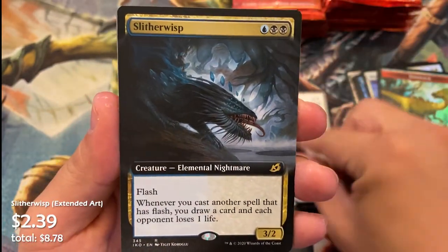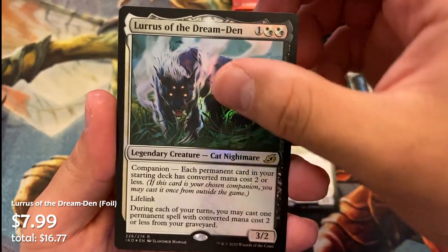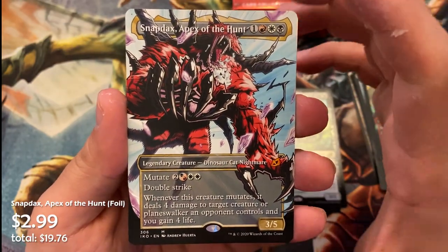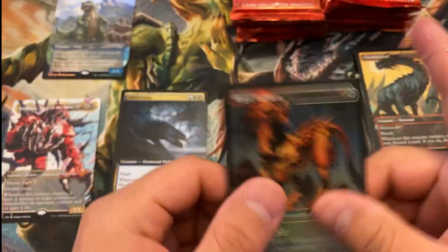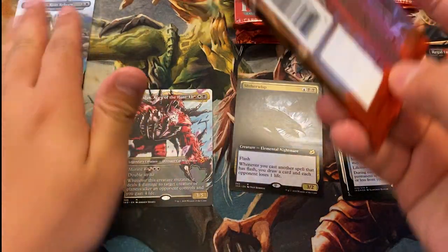Verge Rangers is our commander card, extended art Slitherwisp, foil Lurus of the Dream Den, Vulpikeet, Cloud Piercer, and a Snapdax Apex of the Hunt mythic showcase. Baby Godzilla Rune Reborn is our foil Godzilla, and a Regal Leosaur. Okay, first box — let's see what the next one brings us.